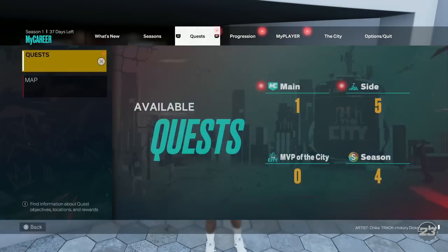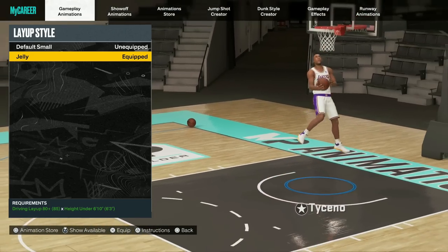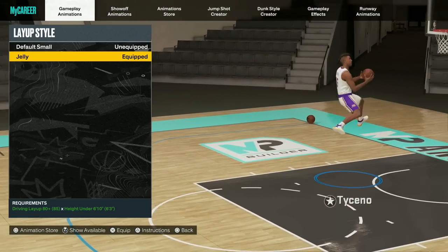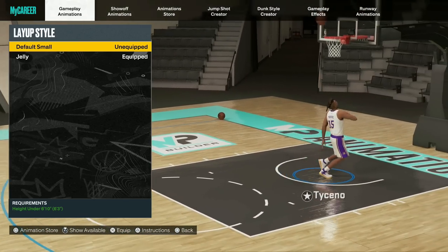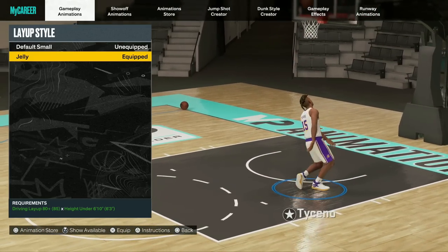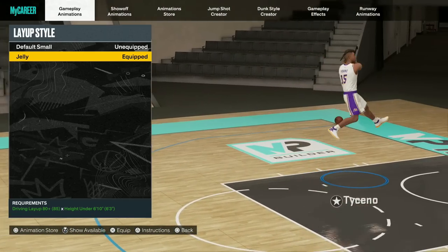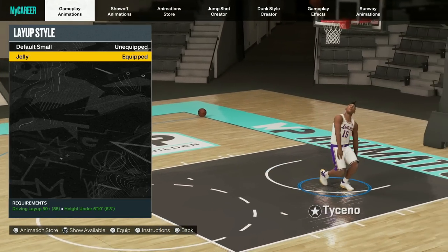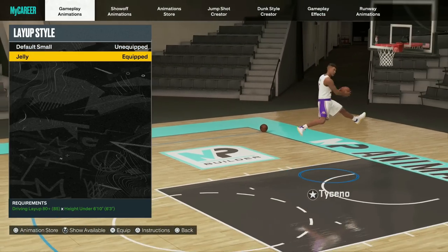First things first — go to animations and then head to layup. Go to layup and all I want you to do is put on the Jelly Layup Package. Now, a little fun fact: I don't actually think you need the Jelly Layup Package equipped. I think you just need a certain layup rating to take these layups, because I had default small equipped and when I got a high enough layup rating, I was making these layups anyway — the scoops left and right with default small. The Jelly Layup Package is pretty sure non-essential. But you definitely need a high driving layup rating to attempt these. If anybody in the comments knows the exact driving layup rating needed, let me know. Anyway, equip the Jelly Layup Package and let's get into the arena.